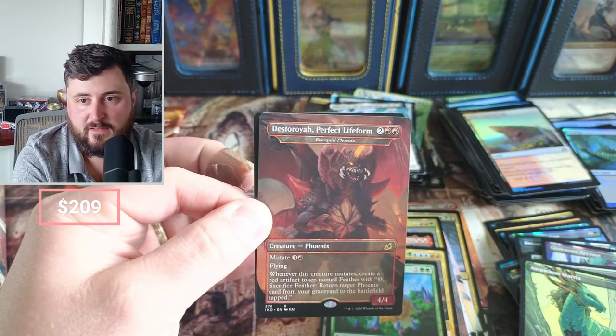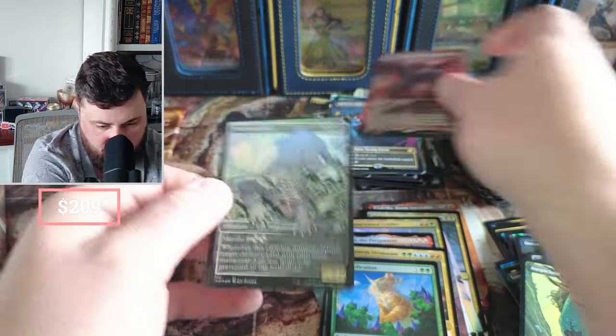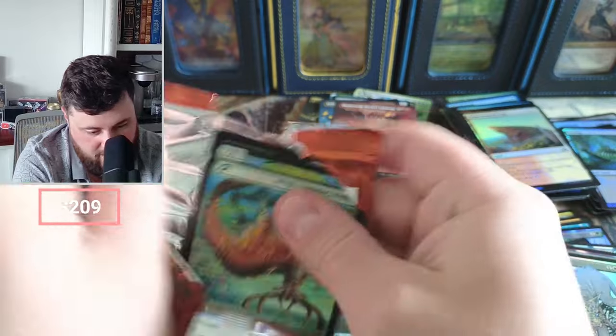Indatha Triome and then we got the Everquill Phoenix — another thirty cents — and the Necropanther, which is not worth a lot. Only joking.